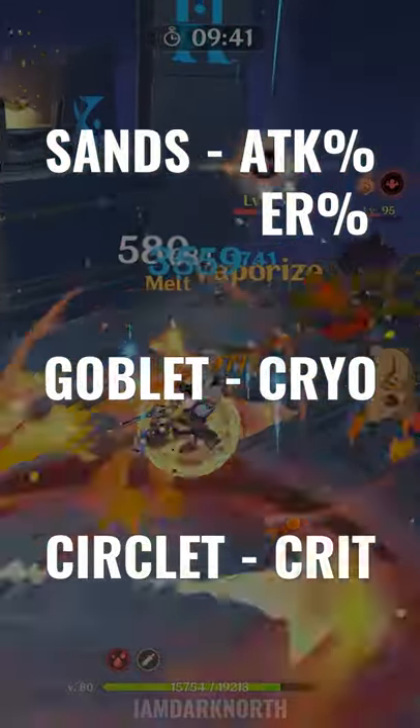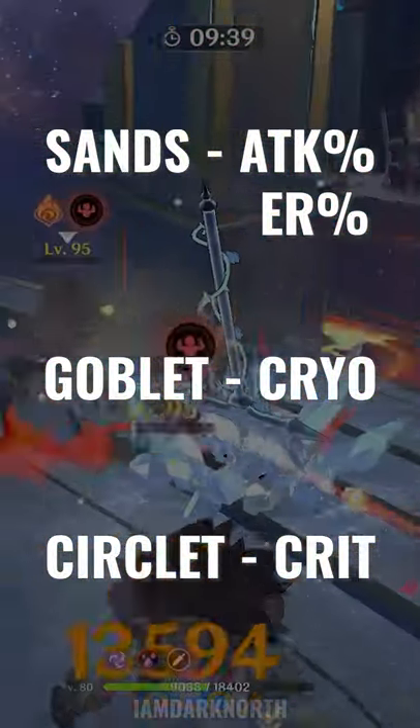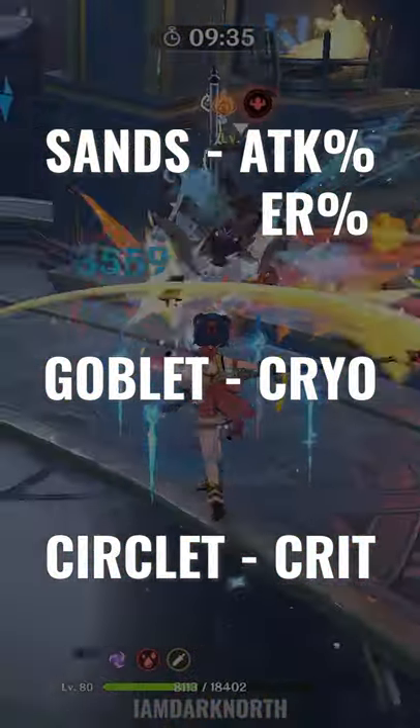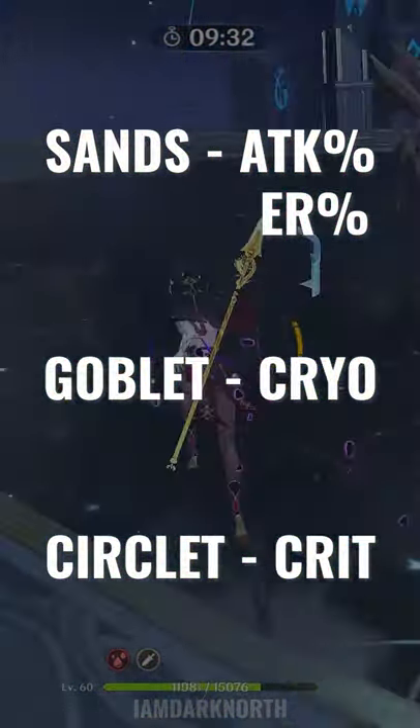Artifact main stats should be ER or ATK% on the Sands, Cryo damage on Goblet, and Crit Rate or Crit Damage on Circlet. If you want her to be a Crit Feeder, go Crit Rate Circlet and aim for Crit Rate substat.